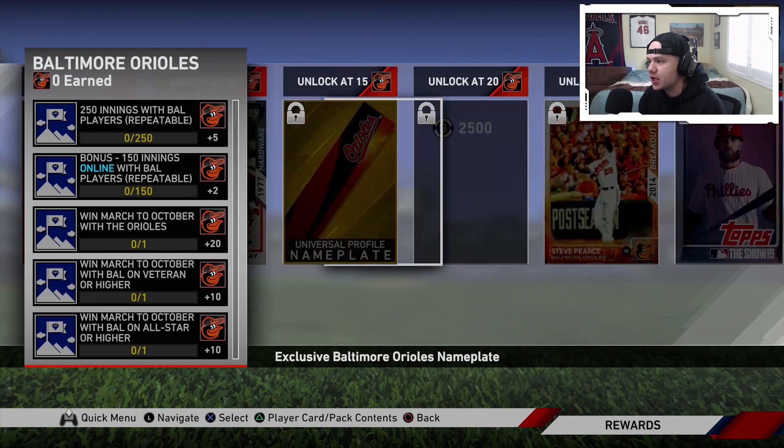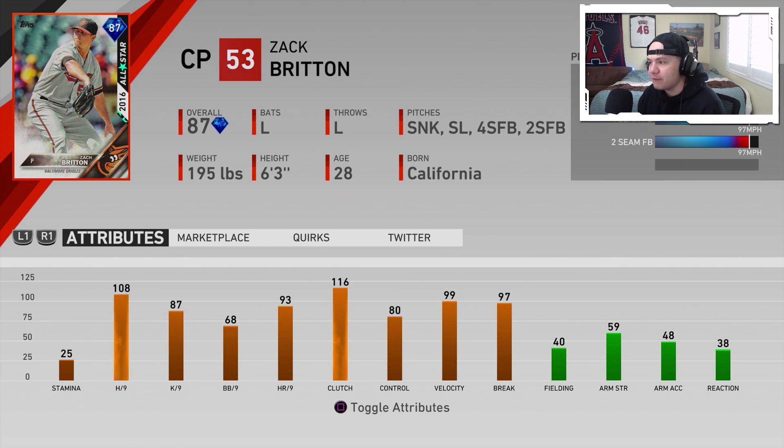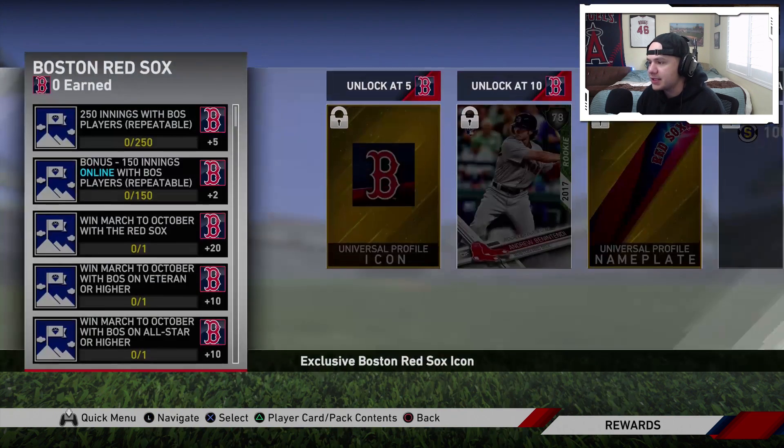The Orioles, as we just saw, is going to be an 87 overall Zach Britton — lefty with a sinker, slider, four-seam, two-seam. 108, 87 hits and Ks per nine, 116 clutch. This card was pretty good last year and I think he'll probably be pretty good again this year.